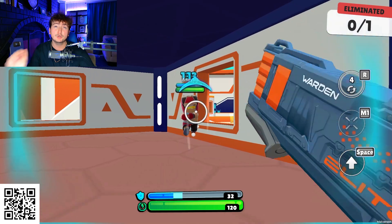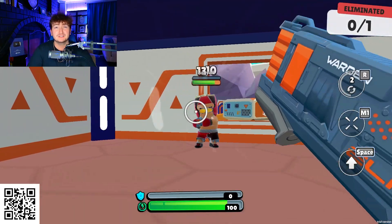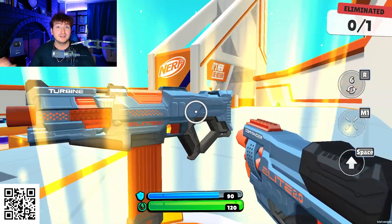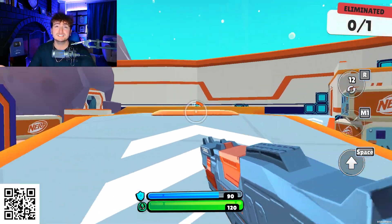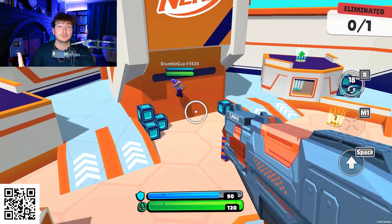The next blaster is going to be the Warden. It has close range and is a power blaster — it has four shots and two darts per shot, and this is a medium to low fire rate. Finally, the last of the three is going to be the Turbine. It is a longer distance volume blaster and it has 18 shots with one dart per shot.